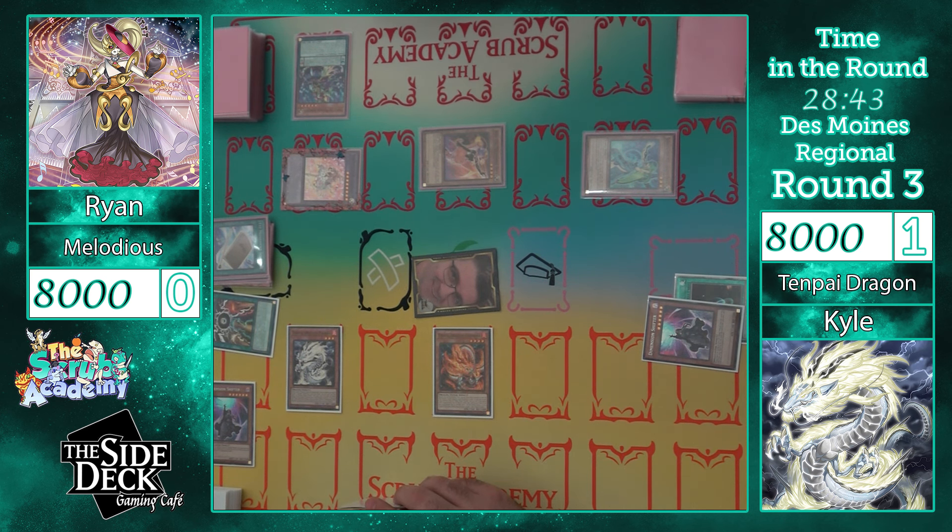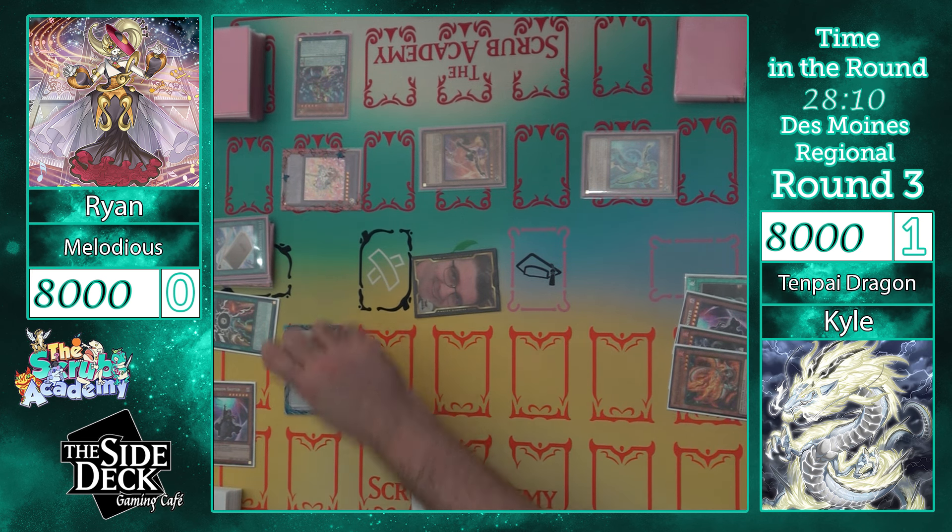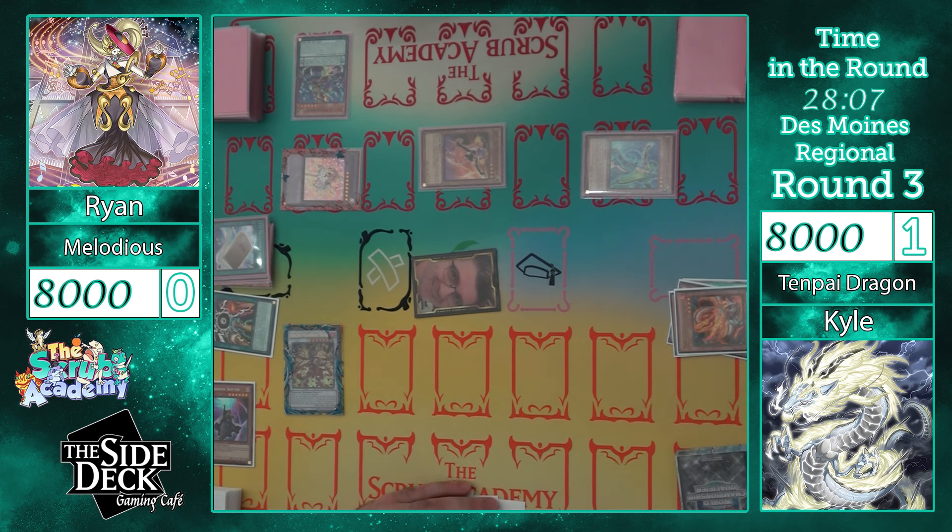That will summon out. Soprano effects to add back Reframe — sure. Activate Reframe. Reframe effect: target Baka to dump, and then it gains attack.